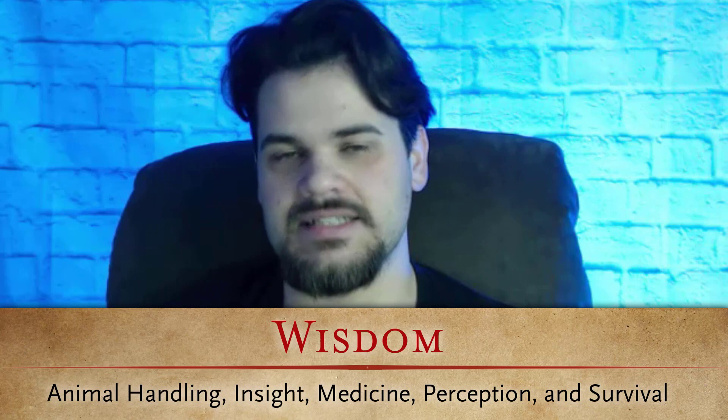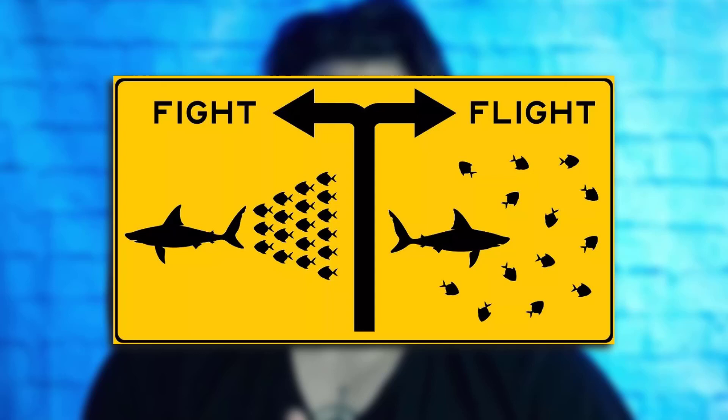Moving on to wisdom — for me, wisdom is instinct. A high wisdom creature is going to instinctually know characters' weaknesses. It's also going to have a good sense of how the battle is going. It feels the moment when the advantage changes from it to the enemies and it's going to flee right away. A high wisdom character is going to have a more accurate fight-or-flight instinct — they can just kind of smell your weakness.